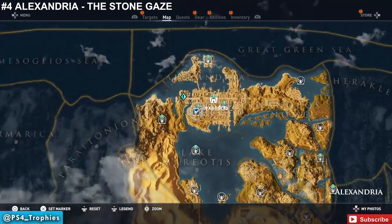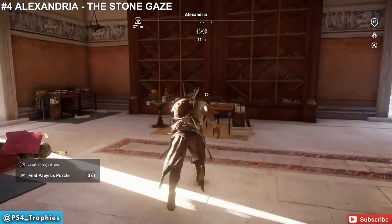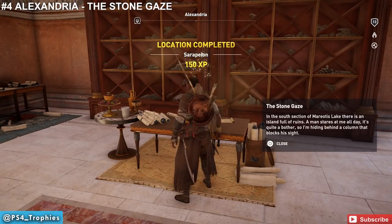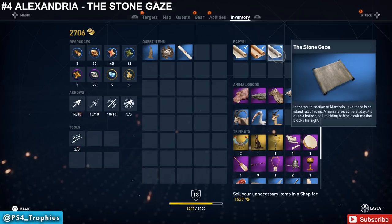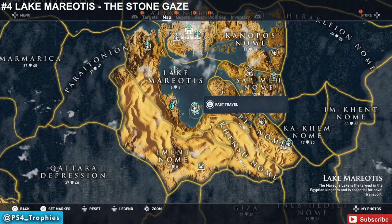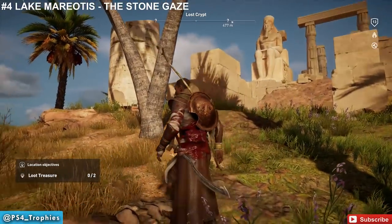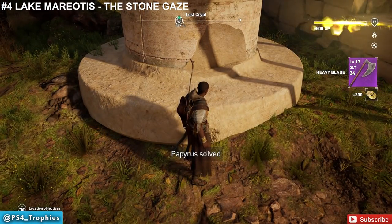The rewards are really good if you find them all. Back in Alexandria, in the lower left corner of the map, we're going to find one called 'The Stone Gaze' — it's just inside a building. The clue says: in the south section of Marioutis Lake there is an island full of ruins; a man stares at me all day, so I'm hiding behind the column that blocks his sight. Travel to that island, find the statue on the back south side gazing outward, and the item is right behind the column — a heavy blade.